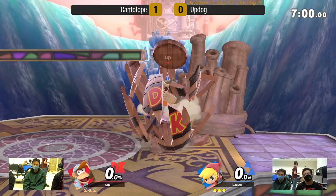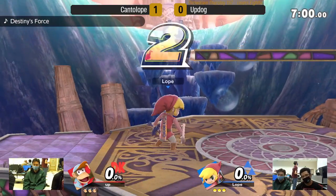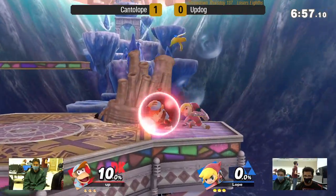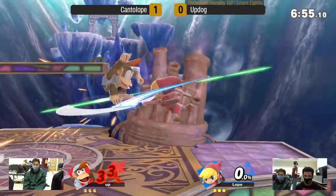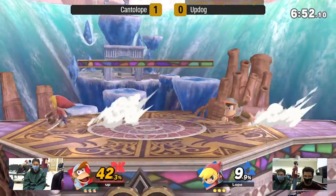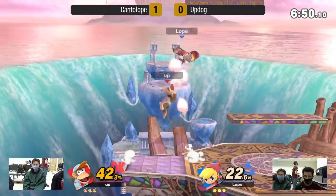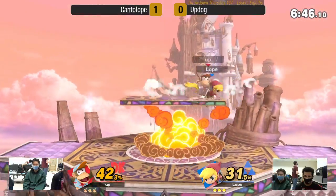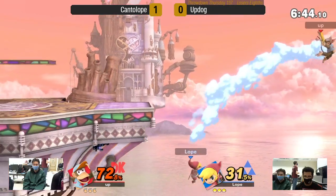Game two — I missed what stage we're going to, but it's the new one. Hollow Bastion. This is the mistake I think I made in my set two against Cantaloupe. I think Toon Link does really well on these smash-filled layout stages. That center platform makes it kind of hard to jump over his things and approach in a safer way. He can just position all of his stuff to cover so much of that platform.